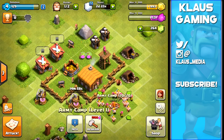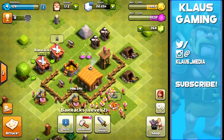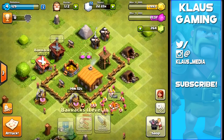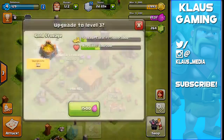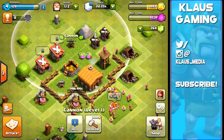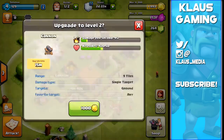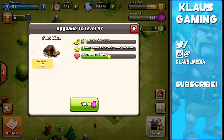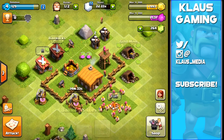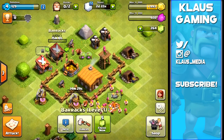The primary goal of Town Hall 2 is to upgrade and get stronger. Once you get to Town Hall 3 - which you should not do until you've upgraded everything to the max - that's when you can start doing fun stuff like looking for clans and doing multiplayer attacks, which we'll explain later. Let's upgrade this barrack.